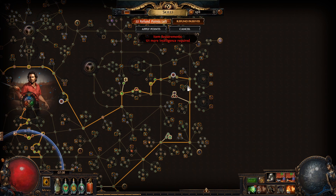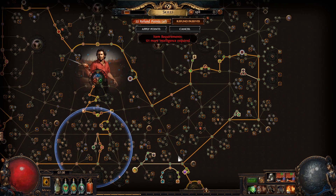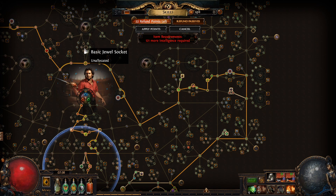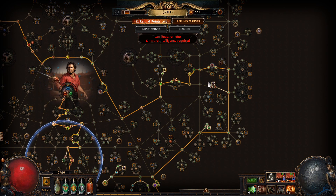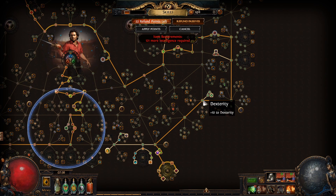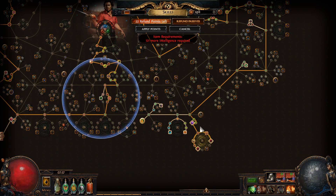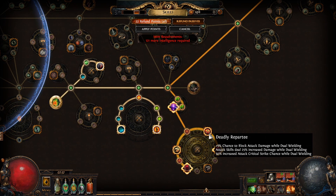I could maybe drop this damage here and get a jewel socket, or drop this life and get 5 strength, 5 life and put it there — that would probably give me more life than scaling it up here even though this is 10%. I would have to toy around with that. Then we go through here, get this 8% dex which is awesome, and go through here branching off into this large jewel.